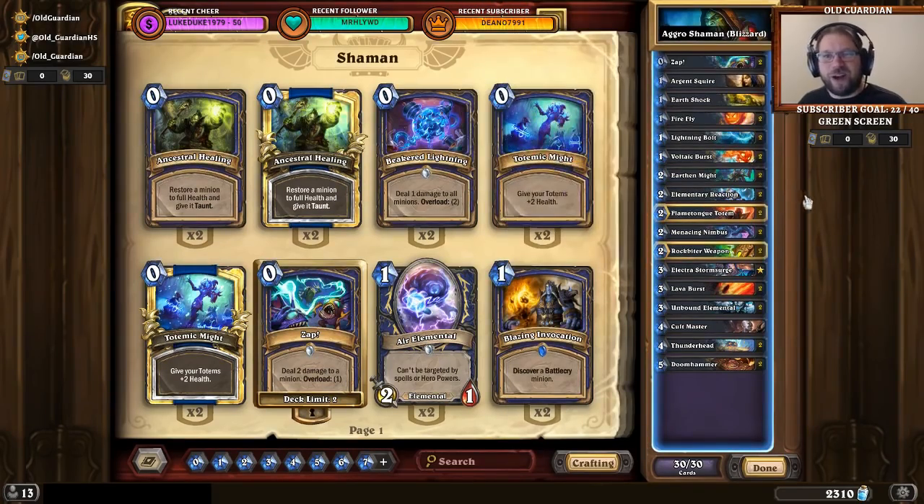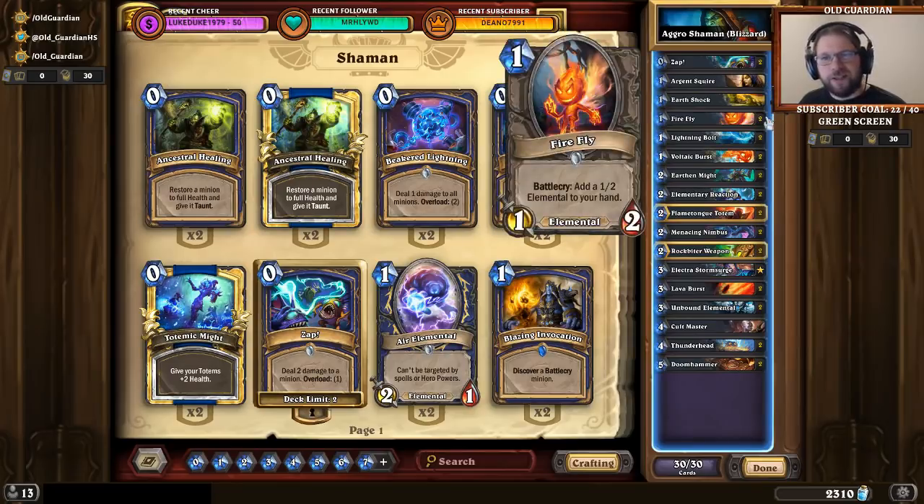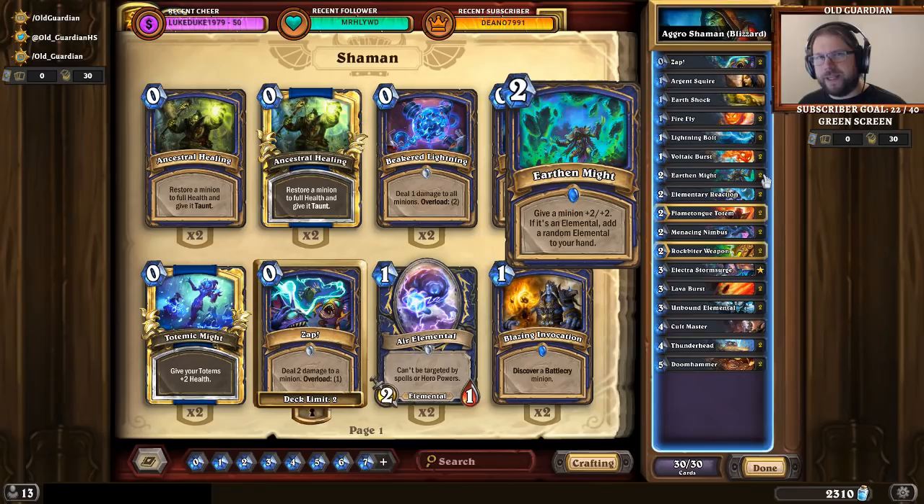There's a ton of one mana cards. And how do you win games with this one? First of all, you want to take early board control. Argent Squire, Firefly — good cards. Earthen Might — great card. Buffs up your early minions, lets them take the board for you.